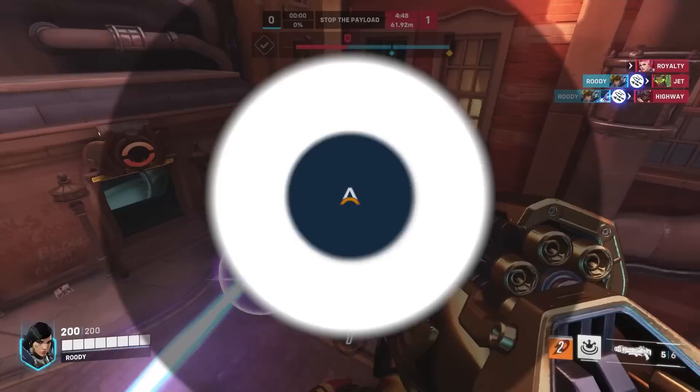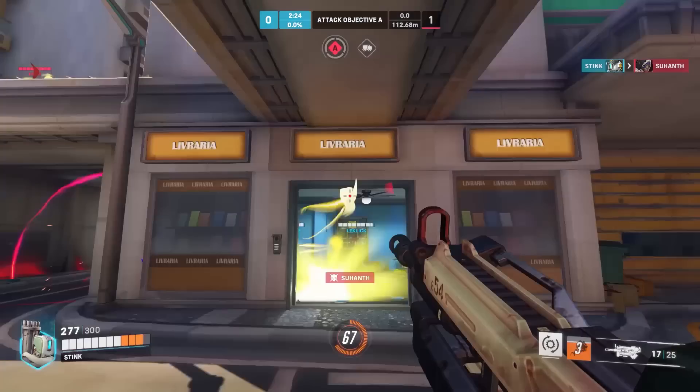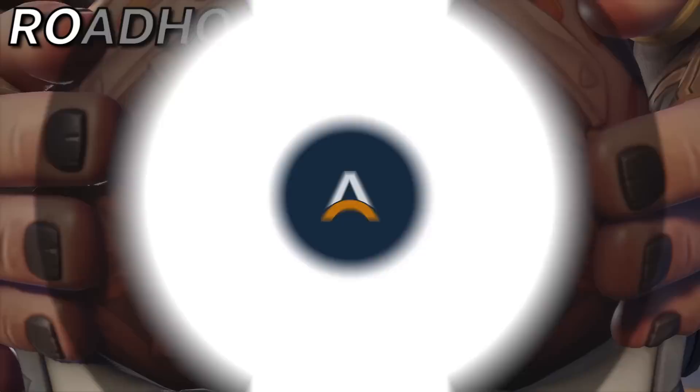Next we've got Reinhardt, and Bastion as a counter. The sheer amount of damage Bastion puts out is often way too much for Reinhardt's shield to handle, despite how tanky it is. Bastion is also one of the tankier DPS in the game, with extra HP, armor, and damage reduction whenever he uses sentry form. This should keep you safe in the frontline, allowing you to apply all that pressure to Rein. And since many teams group up behind a Rein shield, you can use that to your advantage when using your ultimate to hit multiple targets.